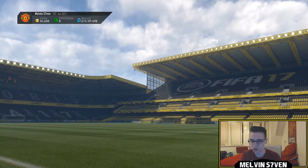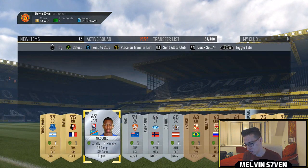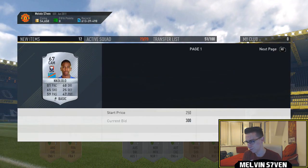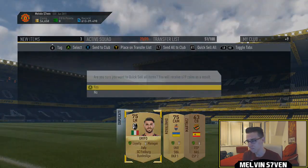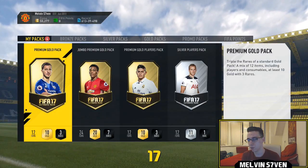A mixture of silver, bronze, silver, silver, bronze, and gold. This guy might go for a bit — SM Kian — no, that's a pretty dump pack. I'm just going to discard those and move on to the next one.